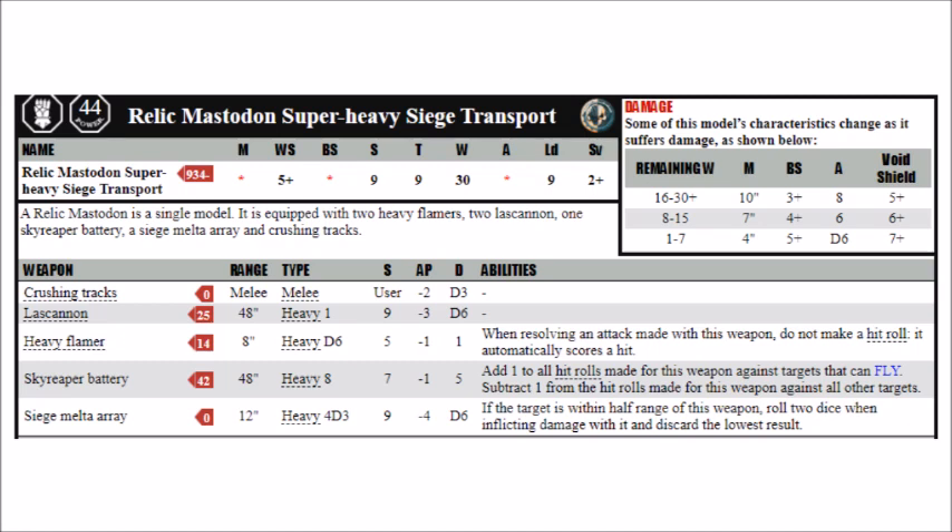As with many similar anti-air weapons, you add plus 1 to the hit roll if you're targeting a unit that can fly, and you suffer a minus 1 penalty to hit if it doesn't. When targeting a standard toughness 6 flyer, on average you'll typically get just under 2 successful wounds through, meaning you'll usually be getting 10 wounds through, which is pretty handy as that's often the amount of wounds that these toughness 6 flyers have. So if you're facing some planes, this one might well just swap one out of the sky per turn.